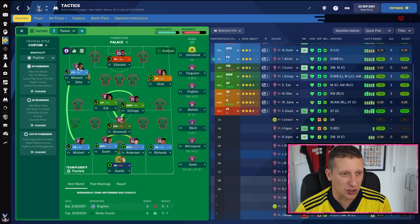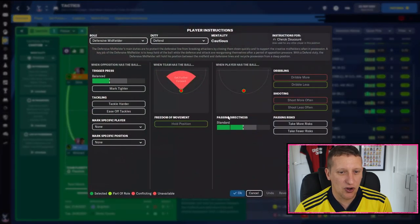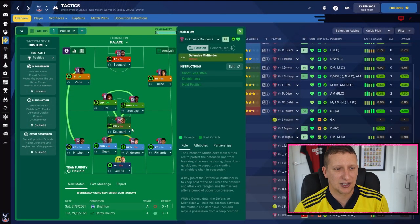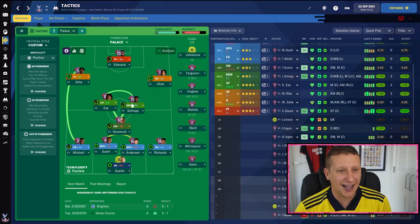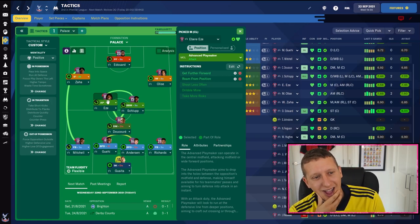Zaha — how many times is he going to pass the ball? Get it to his feet and he wants those one-v-ones. I don't want Mitchell bombing forward every time because of that. Dako in the middle of midfield: you could add take more risks because he does like to play progressive passes, but I've got him on defensive midfielder on defend — really good player. The Schlupp role is box-to-box midfielder. Crystal Palace are a couple of players short — a really good box-to-box midfielder would be better. Conor Gallagher in there with Dako and Eze would be absolutely superb.